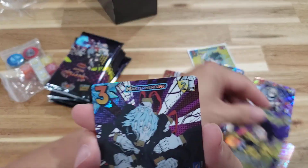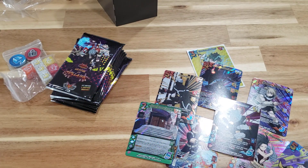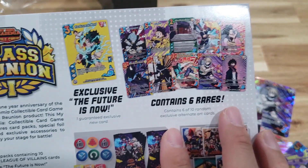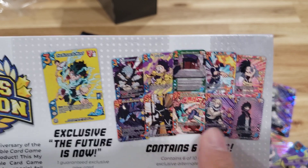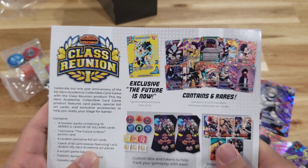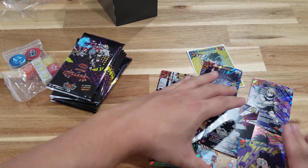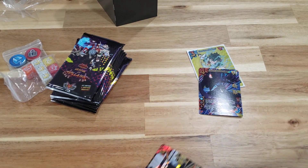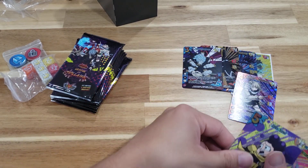The Masterminding card — wow. Looking at what we've pulled from the promos, there were supposed to be 10 and we got eight out of ten. We're just missing the One Million Percent Delaware Smash Deku and one other. I'll obviously have to pick those up. I'll put the promos back here — I should sleeve them, which I'll do in just a sec.